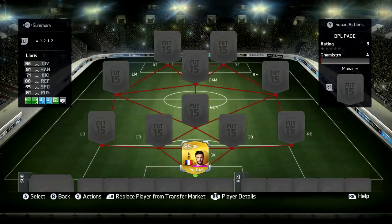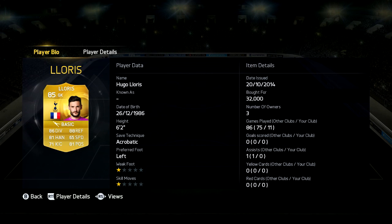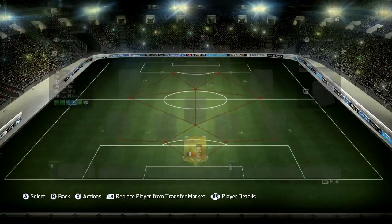Starting off in goalkeeper in this team we have Hugo Lloris, cost me 32,000 coins. He's 6 foot 2, 86 diving, 88 reflexes, 81 handling and 81 positioning. One of the most overpowered goalkeepers on the game — he is really, really good.